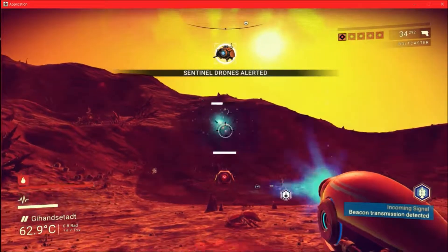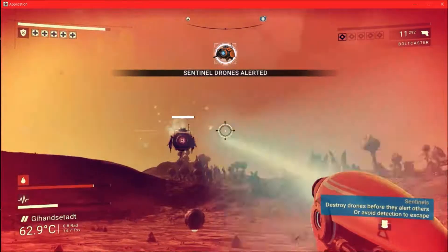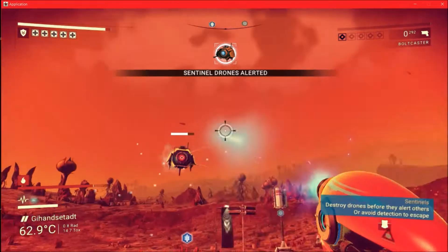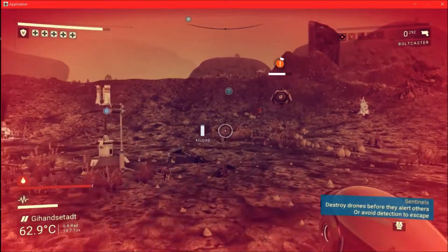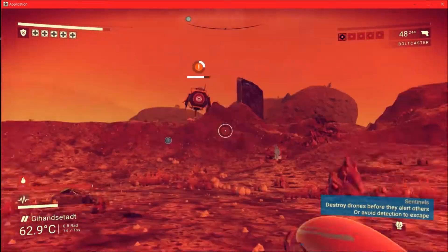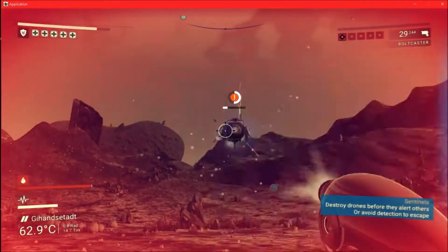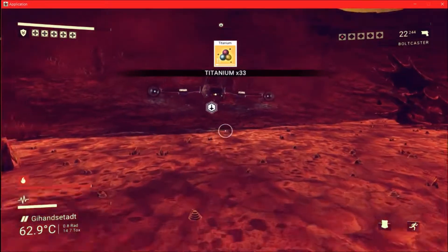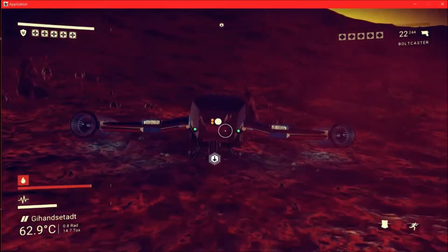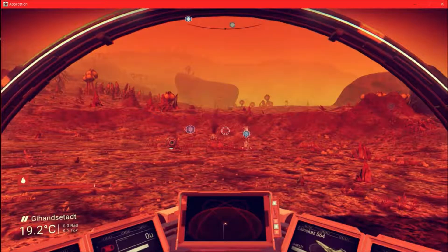Hostiles approaching and I got a gun now. I ain't got no little dinky mining laser. Sentinel drones activated. They're shooting. Bob and weave. That's right, you better start calling your friends — you ain't gonna make it. Alright, we're gonna get back in the ship and fly away before anybody else shows up.